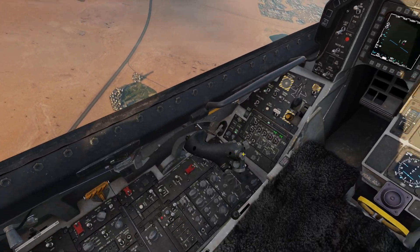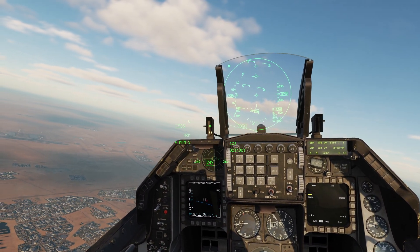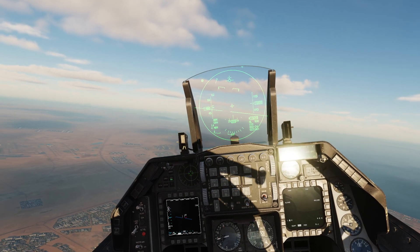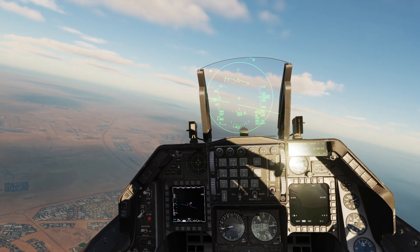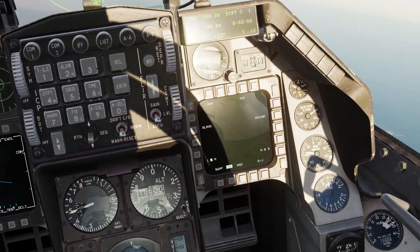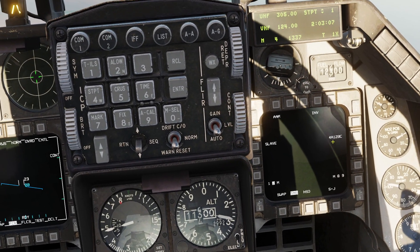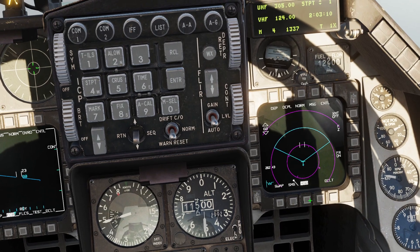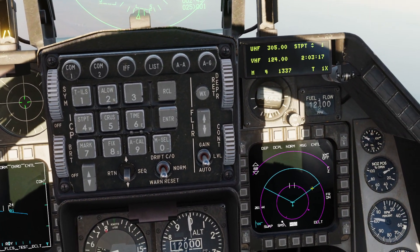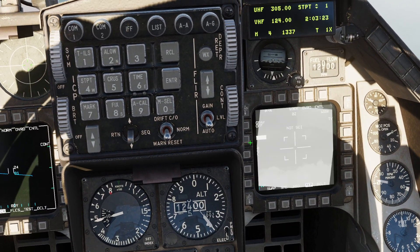I'm going to turn my master arm on and go into air-to-air mode. Basically in this mode, the jet is configured for air-to-air combat. I can see the air-to-air radar on the screen right now. Over here we have the stores management system showing I have the AIM-120 selected. It's also a situational display where we can see a top-down view of where I'm going and my radar sweep. I was going to add the targeting pod to this panel.